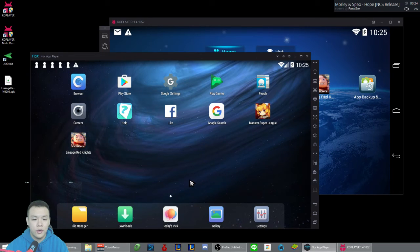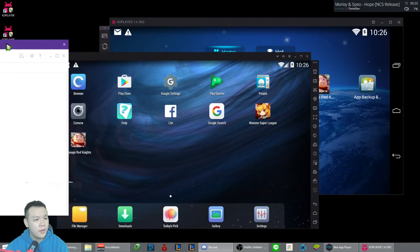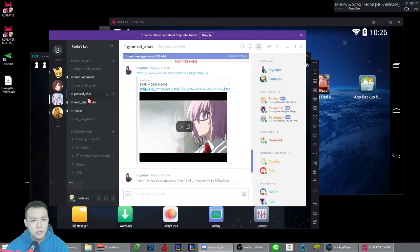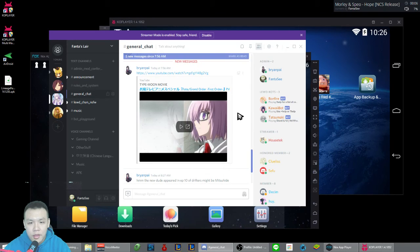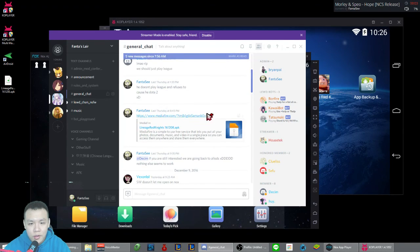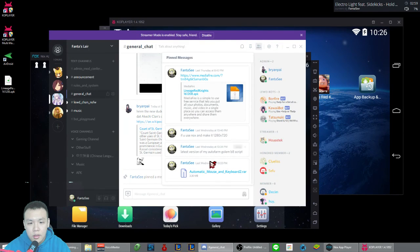I have a lot of stuff on Discord — including scripts and macros for automatic farming and stuff. I'm too cautious to share that publicly, but I still want to share with people, so I put it on Discord where it's less likely to get me banned. If you want access to that, definitely join my Discord. I'll pin the post where I linked the APK file. This is the link to the MediaFire for the Lineage Red Knights APK — exported on December 8th, 2016, the day the game was released.